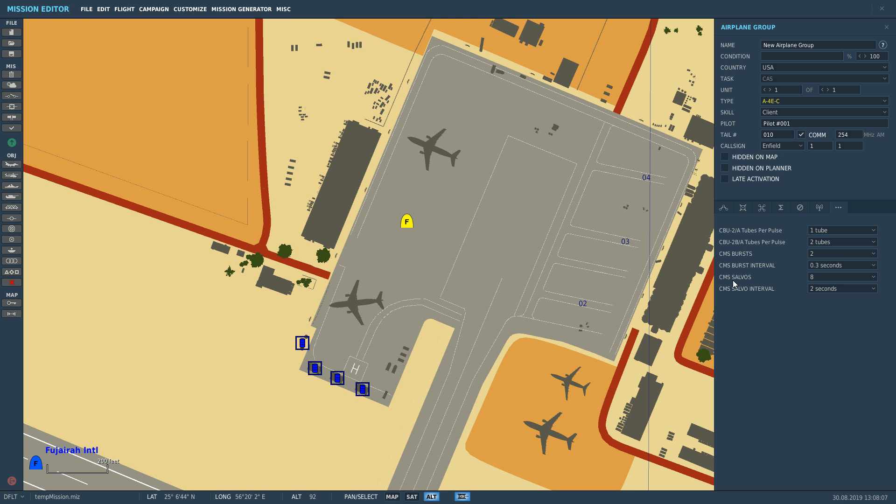Now how many times do we want to fire that programmed burst? That will be called salvos. We can fire that burst eight times, 12 times, 32 times. It's annoying that eight is the minimum, but that's how it is. The salvo interval is the space between each burst — if we fire this burst eight times, the minimum interval is two seconds. So it's going to fire that burst eight times with two seconds in between each burst.